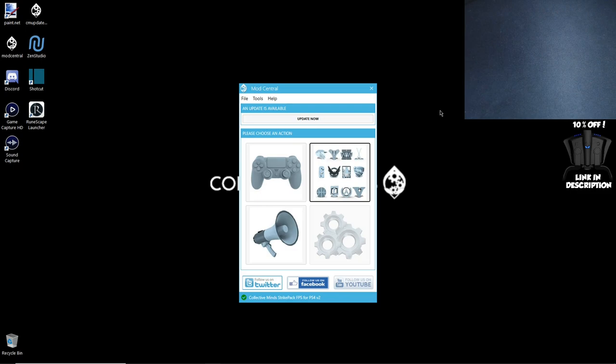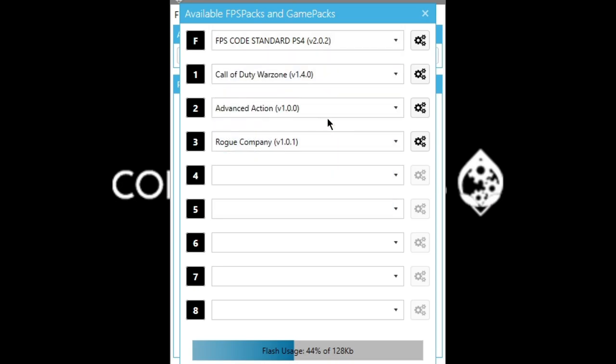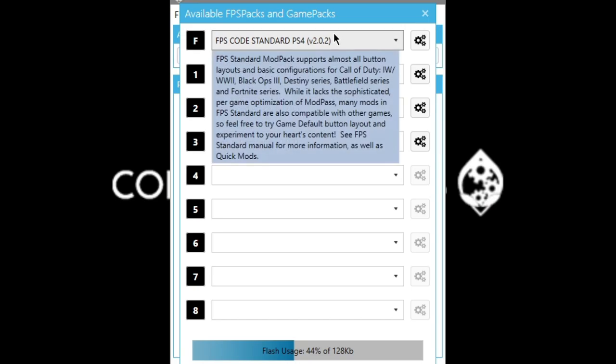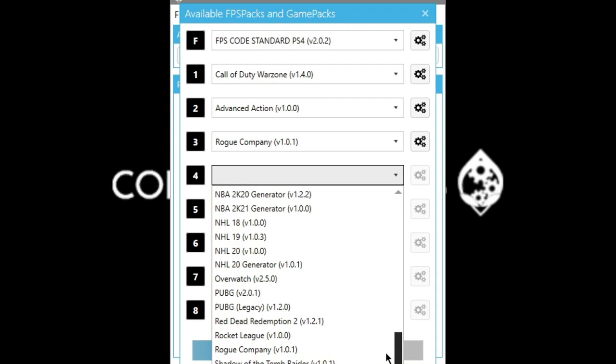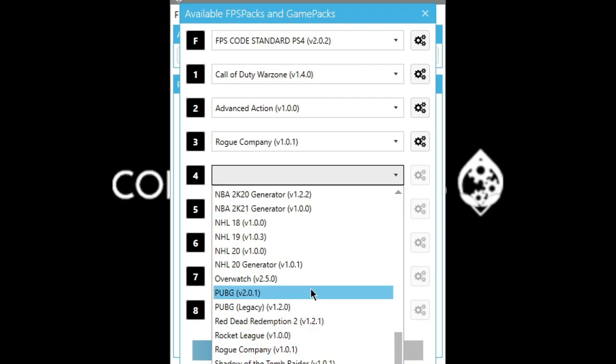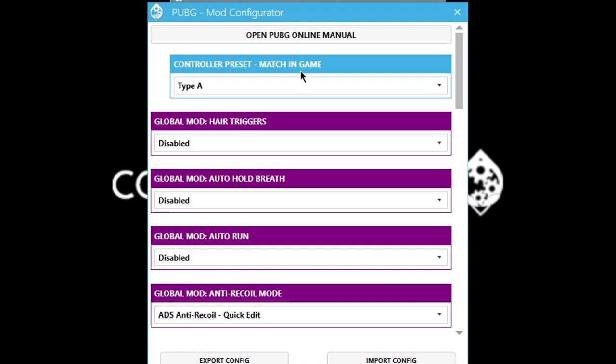Anyway, let's continue on with the video. You read the title — it's PUBG, something that has been highly requested for me to cover. This is the PUBG game pack for the Strike Pack. I don't have it here, but on the fourth slot I want to keep the other slots for future video ideas. We're going to go down to PUBG version 2.0.1. Always remember to match in-game settings at all times in all these game packs.